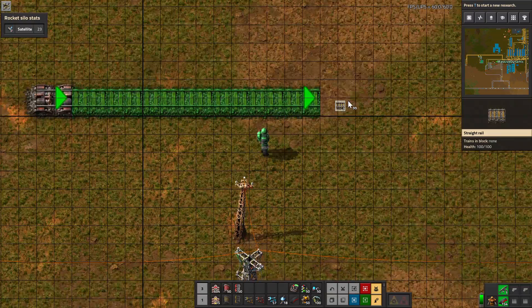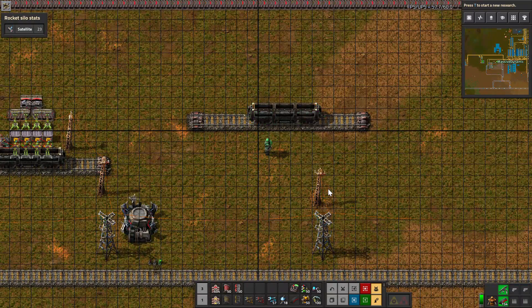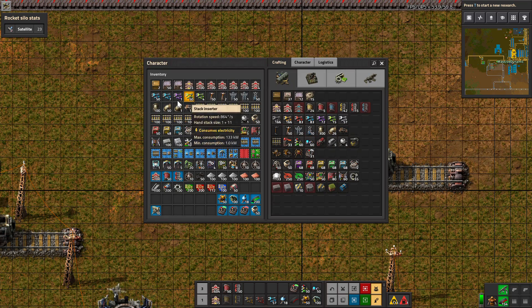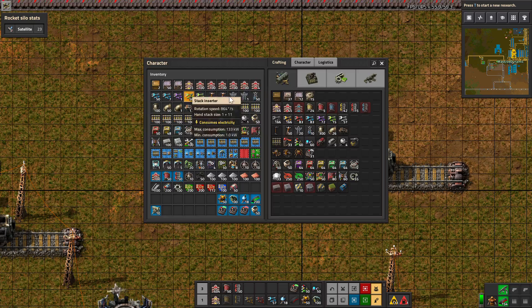Let's give ourselves a little bit more room here. We'll take a track and lay it down. We'll put one cargo wagon on the track. We'll put four inserters — you can use however many inserters you like; if you'd rather use six inserters, that's fine too. We're going to use four.